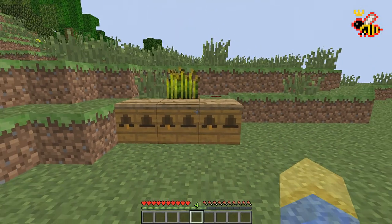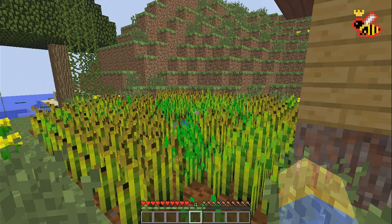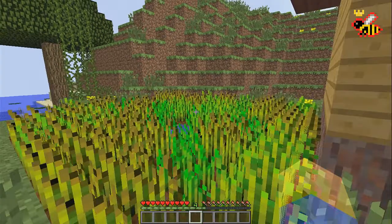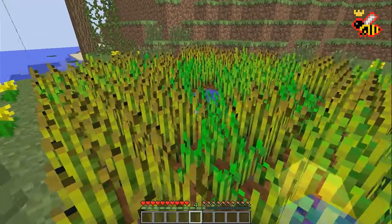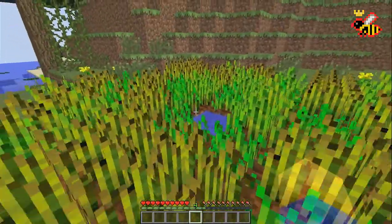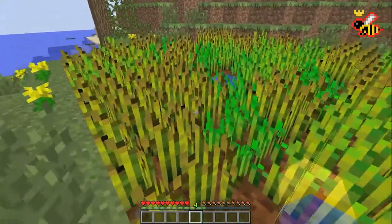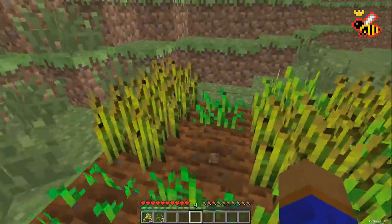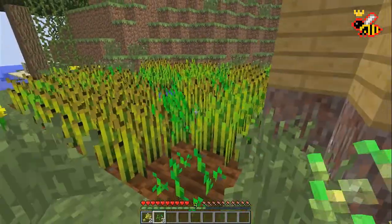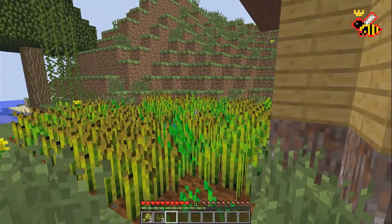Now let's talk about how to really get started with bees in Forestry. In my opinion, the best place to start is simply by having a wheat farm. A lot of things in Forestry are going to require seeds — specifically seed oil, which you make by putting seeds into a squeezer. Once you get a nice wheat farm set up, you can collect excess seeds and build up a pile to make seed oil for your bee housing.